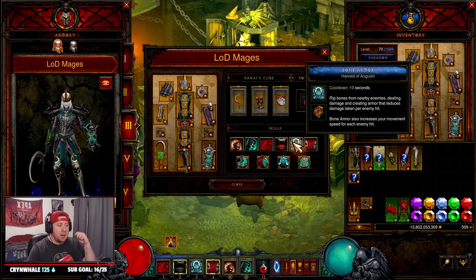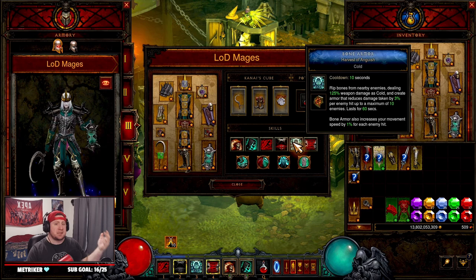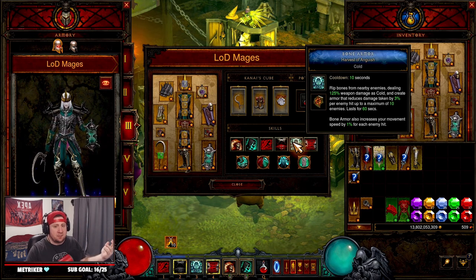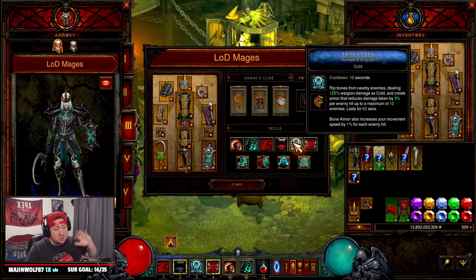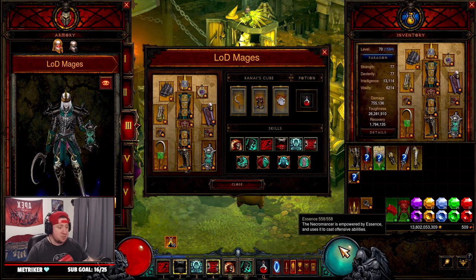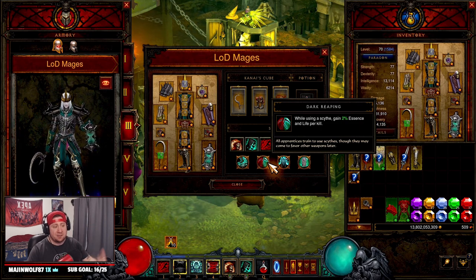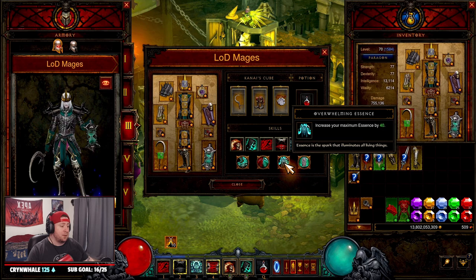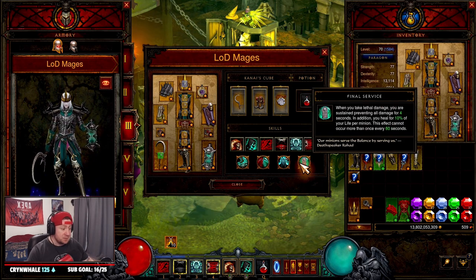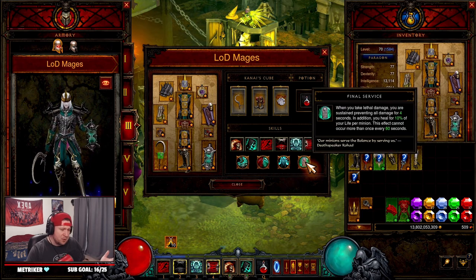Bone Armor with Harvest of Anguish for the move speed bonus — you could alternatively go with Desolation to stun everything so your mages kill even faster, but I like the movement speed for T16 speed farming. Simulacrum with Reservoir, which increases our maximum essence by 100 for more damage. For passives: Fueled by Death for movement speed when consuming a corpse, Dark Reaping to get 2% essence back on kills, Overwhelming Essence to increase it by 40, and Final Service so if we die we get another chance — very useful especially for hardcore.